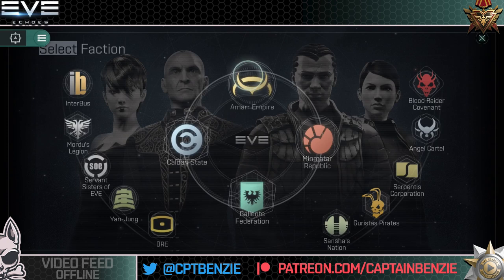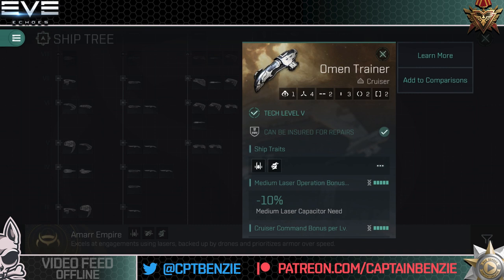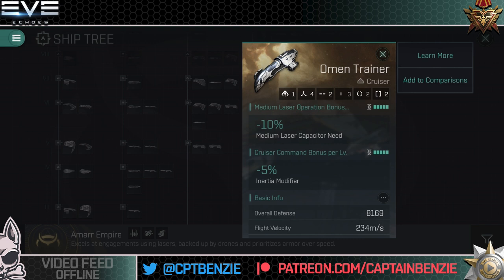That means of the three trainer ships, the Omen, the Caracal, and the Stabber are your best options when combined with those skill chips. Let's look at the Amarr ship tree. At tech level 5 we have the Omen trainer, which gets bonuses from medium laser operation and cruiser command. You can use the skill chip to get medium laser operation all the way to level 4, then just train level 5. Cruiser command also has a skill chip to help early on — so these are nice and easy to obtain.